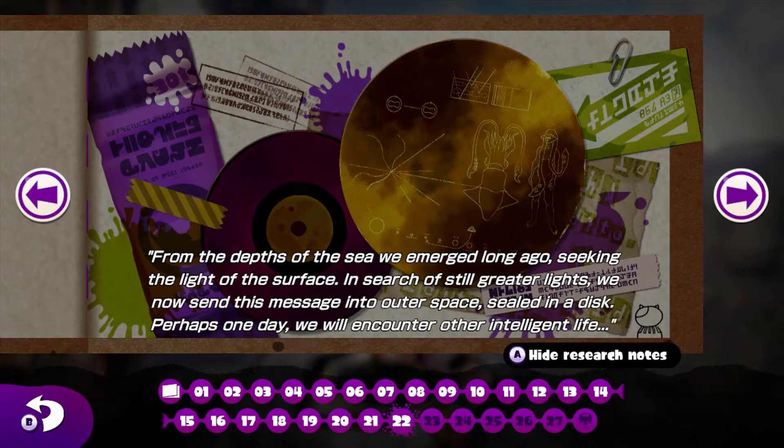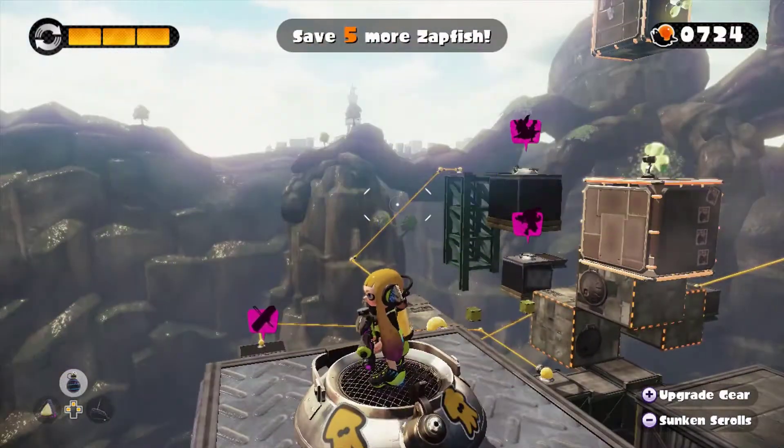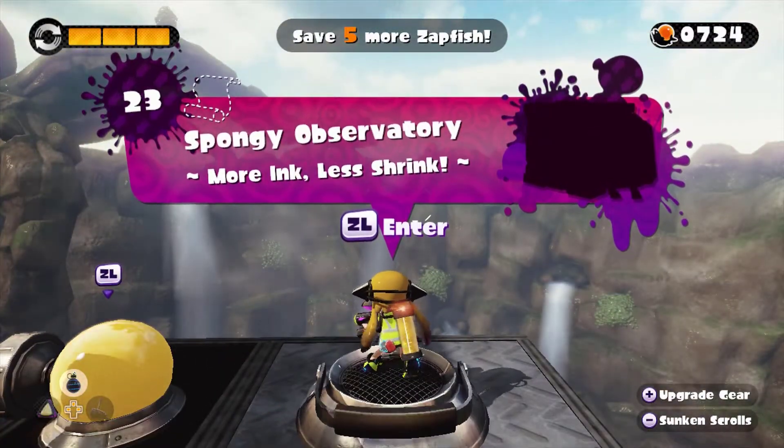From the depths of the sea, we emerged long ago, seeking the light of the surface in search of still greater lights. We now send this message into outer space, sealed in a disk. Perhaps one day, we will encounter another intelligent life. Oh man, I still can't believe I missed the scroll — that was freaking hilarious. Don't get too close to the launch pad — gets really close to the launch pad. Spongy Observatory — more ink, less shrink, let's go.